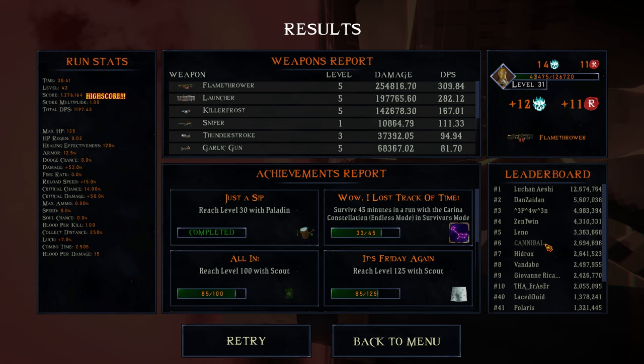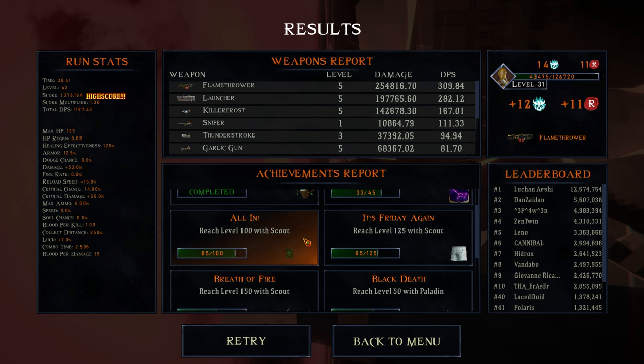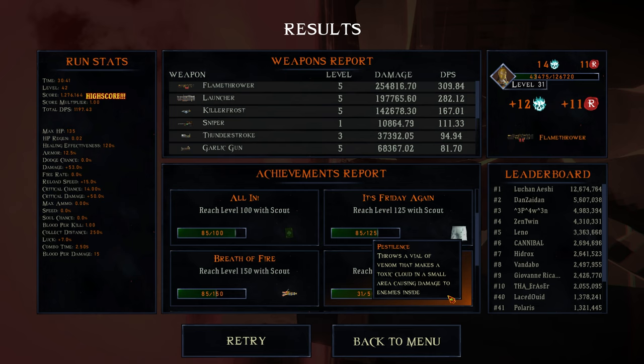So close to greatness! I'm number 43 on the leaderboard already - that's crazy. I guess it's pretty easy when not a lot of people are doing it. Reach level 30 - we got Tree of Life's Trunk: you instantly recover 100 HP and 100 max speed, but you lose 35% damage. I don't think I'm ever taking that. Reach level 50 with paladin - gets Pestilence, which throws a vial of toxin that makes a toxic cloud causing damage - that would be good. Dragoon - we know what dragoon does, it's incredible.